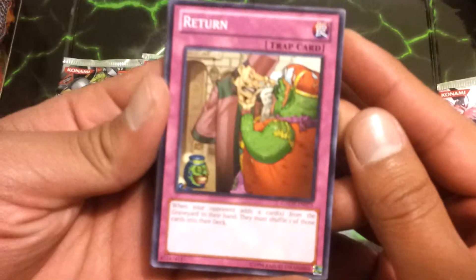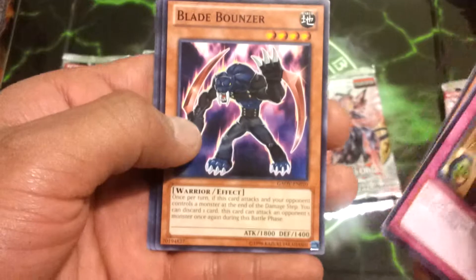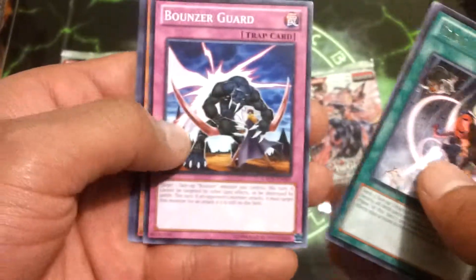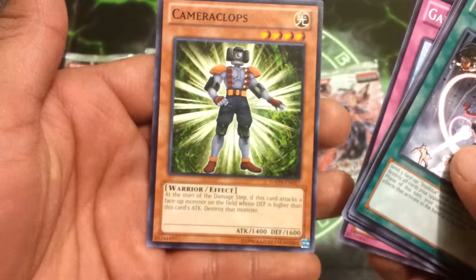Alright, so first we have a Return, Lady of D, Doom Donuts, Blade Bouncer, Final Injection — Rare — Bouncer Guard, Button Gamma, Shura, and Cyclops. So just the Rare.